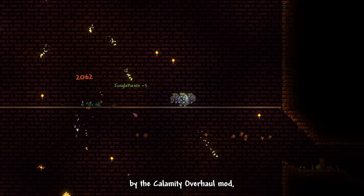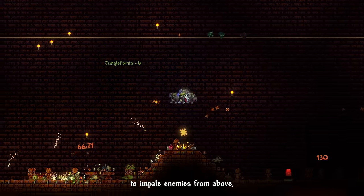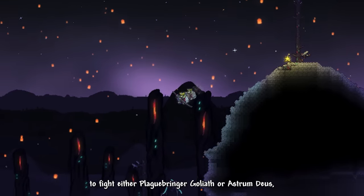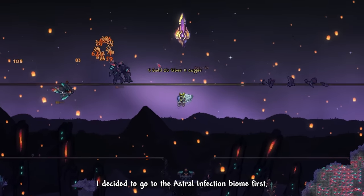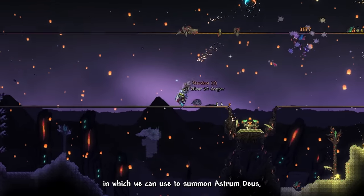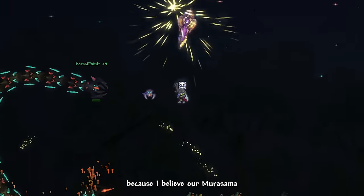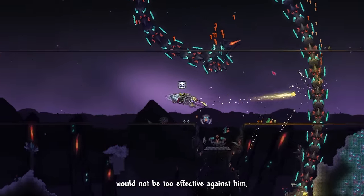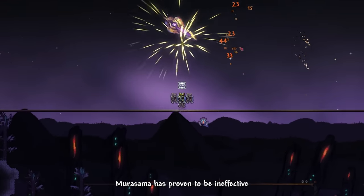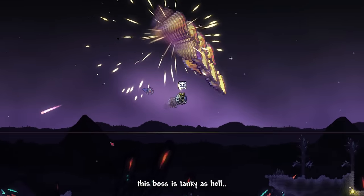The Aegis Blade got reworked by the Calamity Overhaul mod — it can now charge and summon a giant sword to impale enemies from above. Murasama gave us a command to fight either Plaguebringer Goliath or Astrum Deus. I went to the Astral Infection biome first to farm enemies for a Titan Heart to summon Astrum Deus. I tried using the Aegis Blade against Astrum Deus since Murasama is ineffective against worm bosses — holy moly, this boss is tanky as hell.